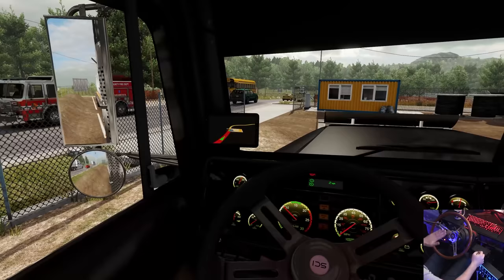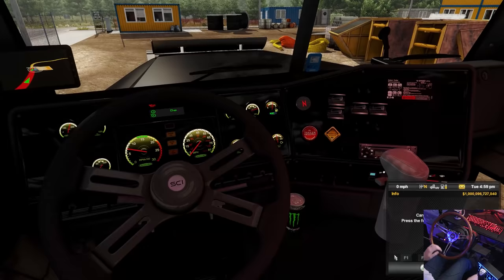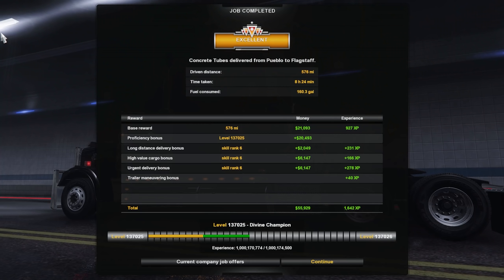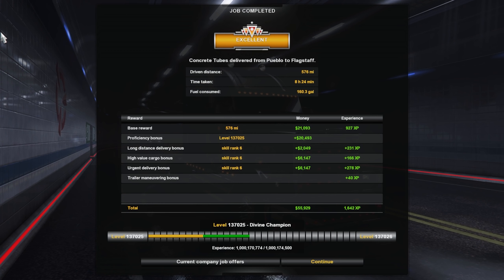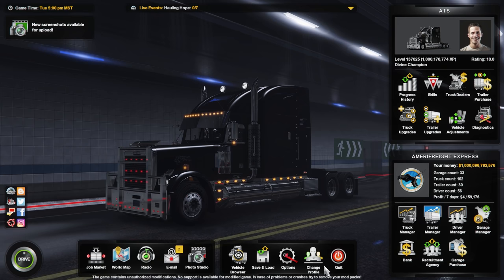A few more casualties on that one. There we go — we did it. Kill the engine and let's see what we ended up getting here. And there you go — we got an Excellent. 576 miles, 8 hours 24 minutes, 160.3 gallons of fuel consumed from Pueblo to Flagstaff. Not bad at all. We were not late — so that's all that matters. We got it done. So let me know what you would like to see in the Outlaw Trucker series and I will see you guys next time. Take care.